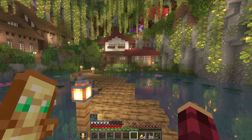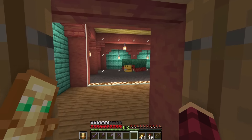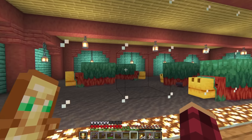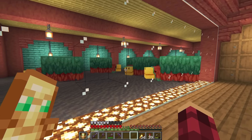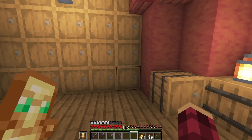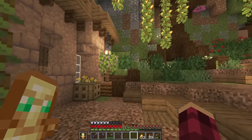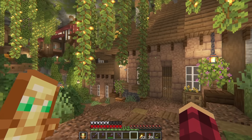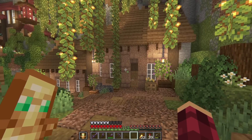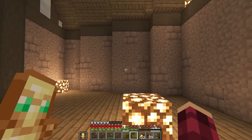Heading down here, we have the farming area, and I absolutely love this section. It's a dome sort of shape with an entrance on all four sides. In the middle, we've got a double-stacked wheat and seed farm. The farmer here will gather up the wheat, replant it, and because there's no villager to feed it to, he drops the wheat and seeds on the floor. They get picked up by hoppers underneath into water streams and then into the storage system.